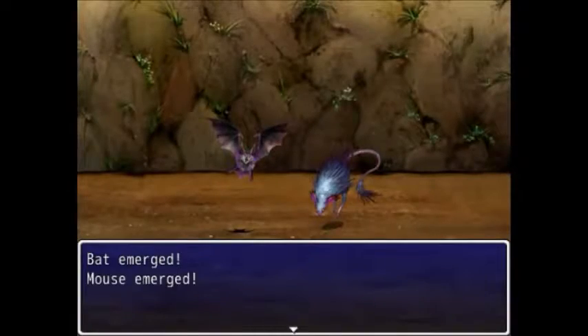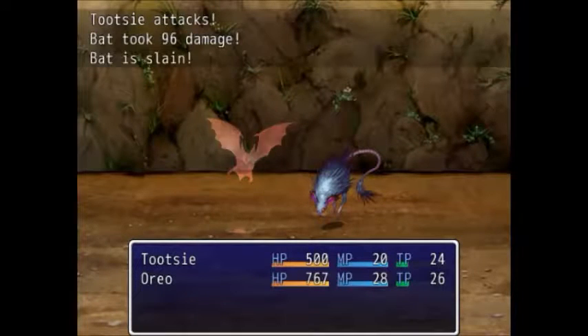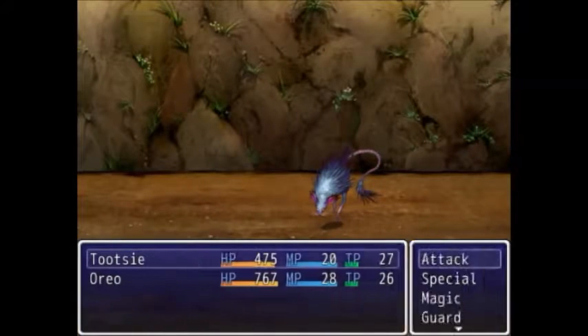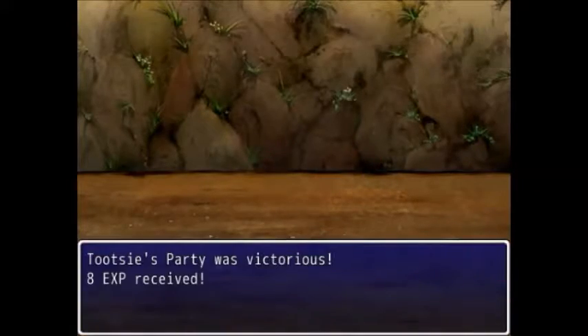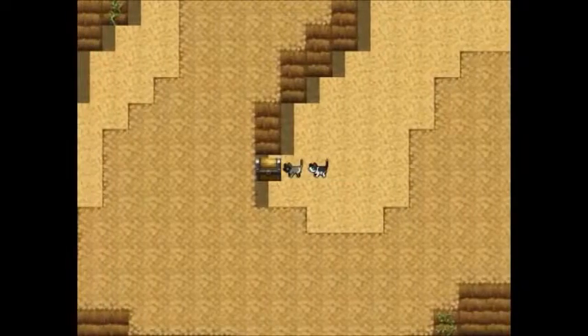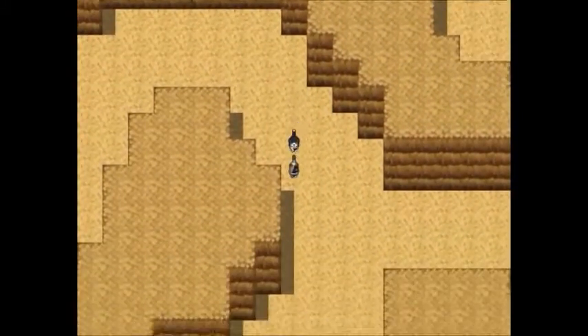We're going to go through a cave and see a whole bunch of bats and mice, and just beat them up real quick because it's pretty easy. I still don't think they have any abilities — I don't think they learn anything until like level 5 or so. We'll just get everything out of the cave here as we go.